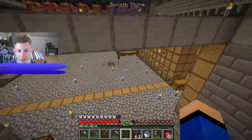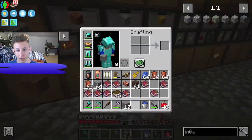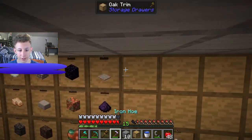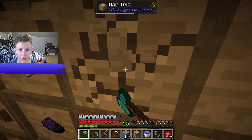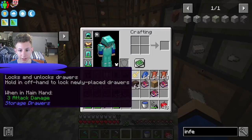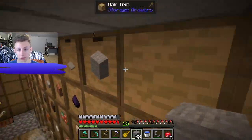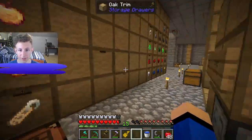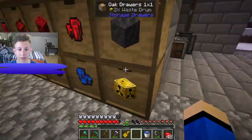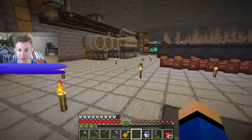Now we need a place for the infested stone to go, because right now it's just going here. Let's get a drawer and put it up here — very simple. Let's get the key and lock it. Now infested stone goes up there.